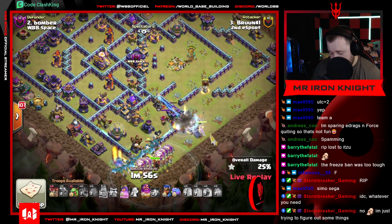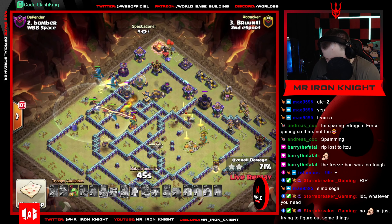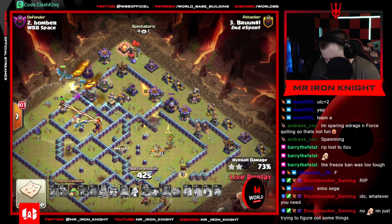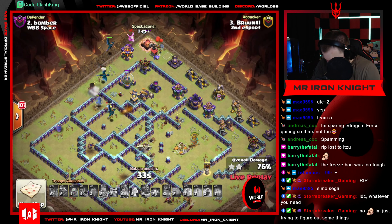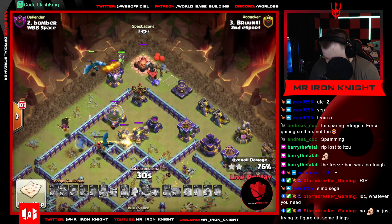Waiting to invest this baby dragon for some reason - you could drop it here on this wizard tower outside the range of the air defense and get the hydra to curl in and help queen out. Queen pops ability to take down RC and Tesla but won't be able to get much further than that. 44 seconds left, still holding on to that baby dragon. Air defense now targeting the dragons - good to drop the baby dragon here, get the dragons going after the air defense. It's gonna be a defense - too many defenses in the back end. Would have been a good base for the queen charge recall. Finishes at 79%. Good defense, Bomber.